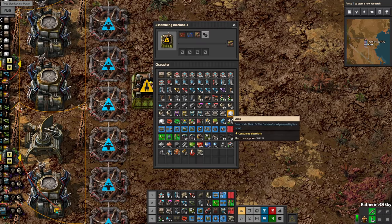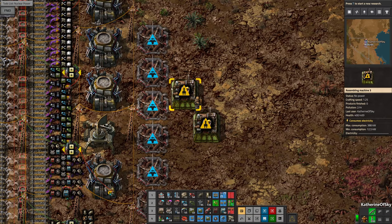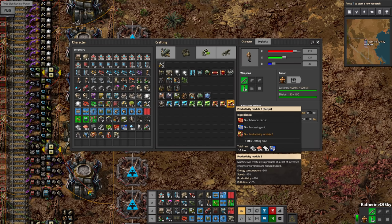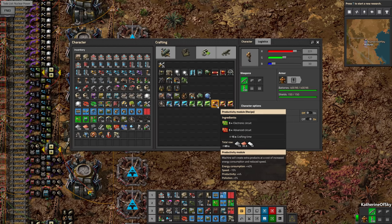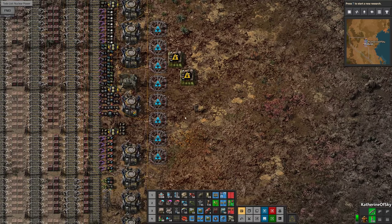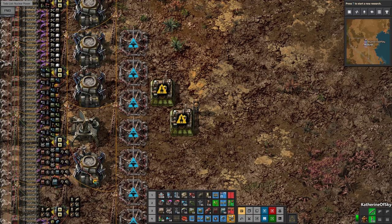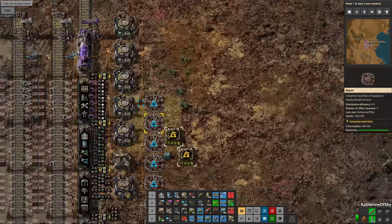Before that we can set up the production for these things. Because there is no such thing as productivity here, it's quite easy to calculate the ratios. For two of these guys there's a perfect ratio of five machines making the level twos, and then 10 machines making the level ones. But I think we're going to do something a little bit more simplified — just six of them — because I don't feel like changing this stuff over. So we have a requester chest for each of the things.